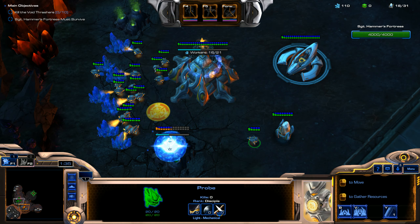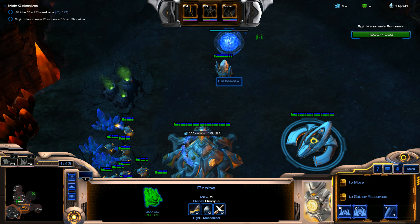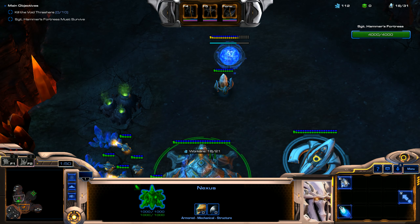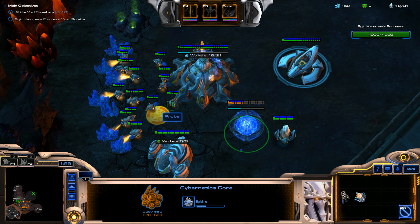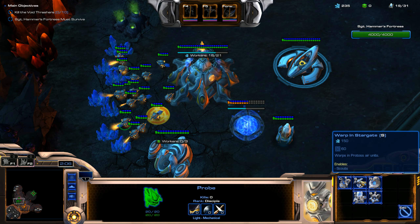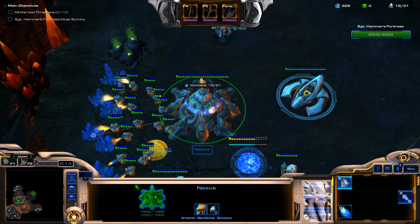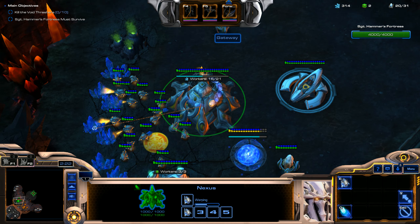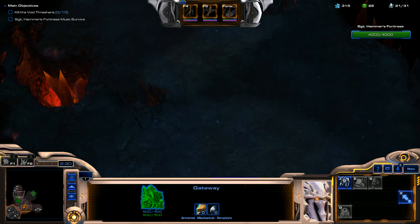Then I build the gateway after two pylons, build the simulator, and then build a cybernetics core right away. You don't have to worry about research — basically after level six or seven, research requirements on buildings no longer take effect, and it no longer costs gas for any of these buildings. See all of these buildings? No gas. I can build them right away, at any time. There's definitely some interesting builds I'll be making walkthrough videos for — a lot of strategies we can try out while playing as Phoenix.